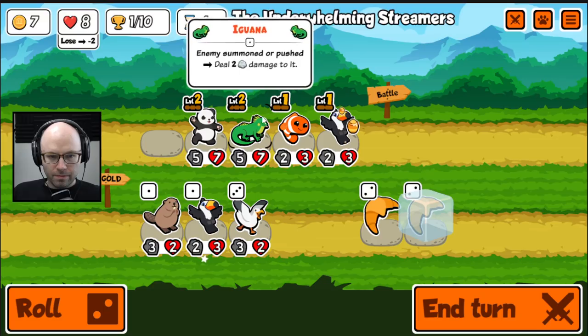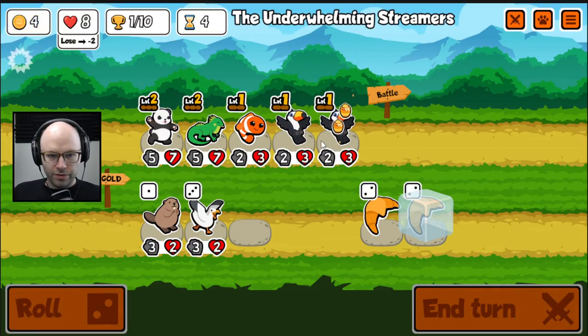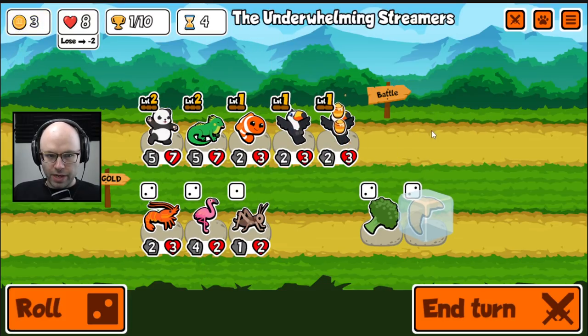Maybe we do this. I think we can roll this, because at least we can get a clownfish trigger if we get another toucan. No toucan, okay.